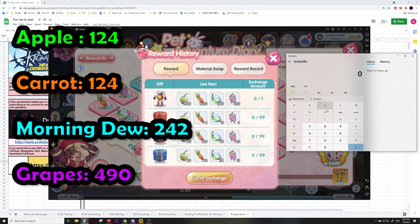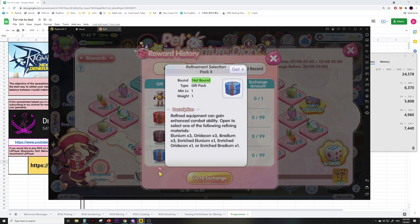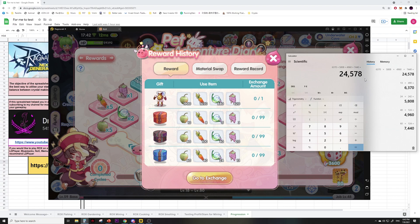Let's see whether the Refinement Selection Pack 2 is worth it using current exchange center prices: 60 apples at 124 each is 7440; 40 carrots times 124 is 4960; 24 morning dew times 242 is 5808; and 13 grapes times 490 is 6370. Adding those together — 5808 plus 4960 plus 7440 plus 6370 — this refinement selection pack essentially has a value of around 24,578 crystals.